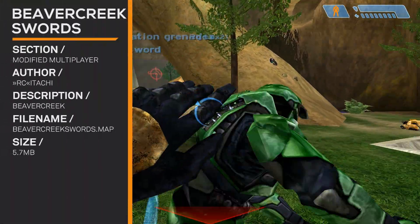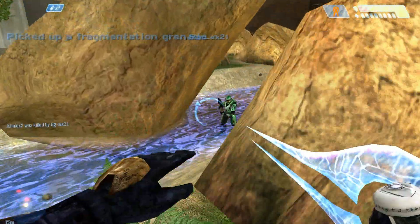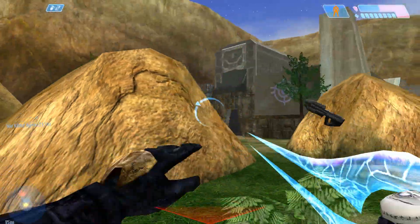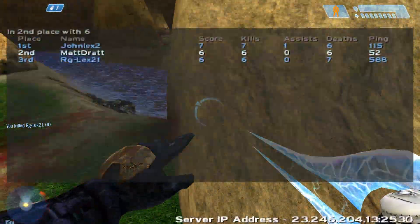Beaver Creek Swords. This is a fun map because you've got a bunch of lunging swords and they actually lunge — clear across. They'll send you flying. That's the John Lex sword, and we're playing with John Lex too.